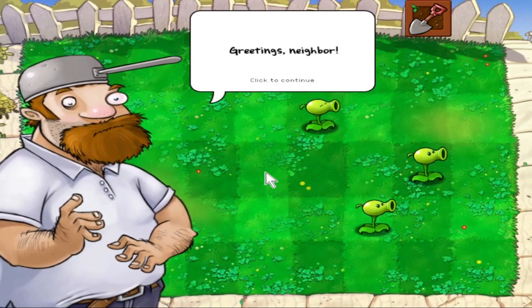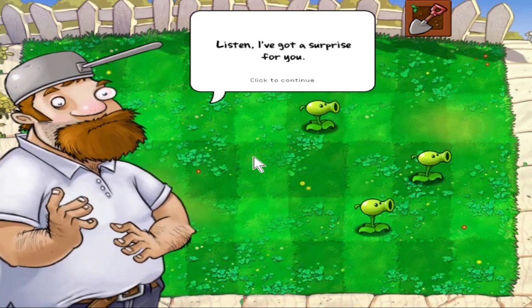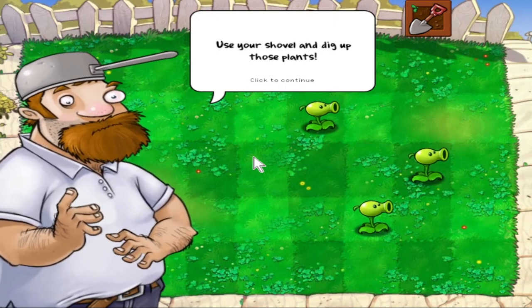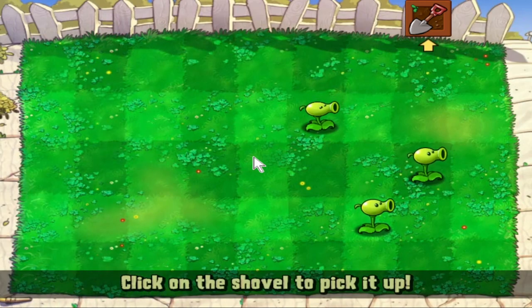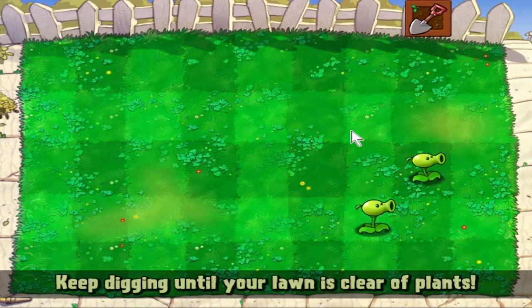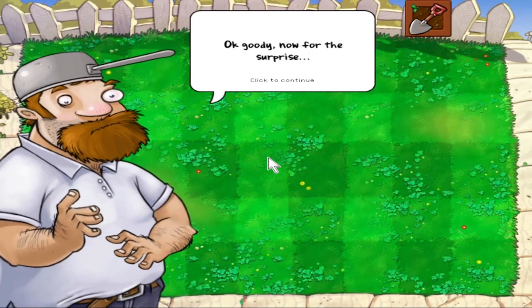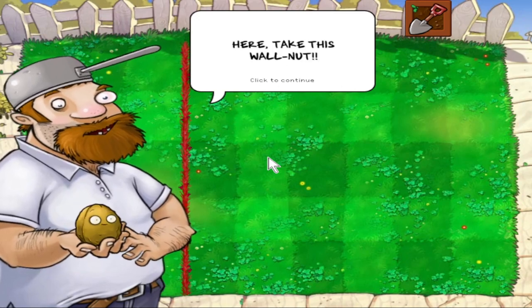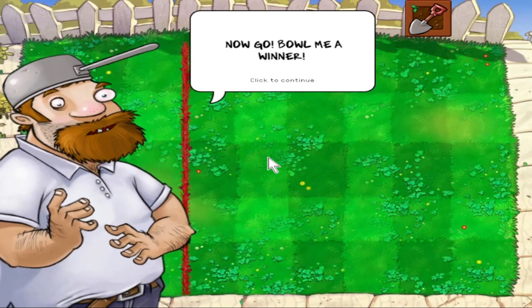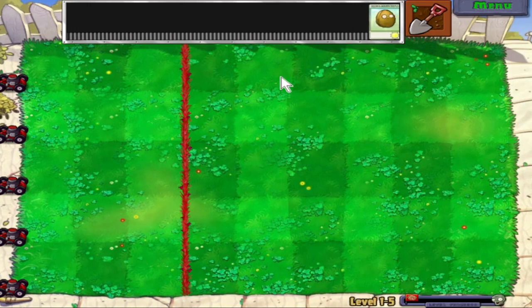Here we get introduced to basically the only character in the game. Greetings neighbor — the name's Crazy Dave, but you can just call me Crazy Dave. I've got a surprise for you, but first I'll need you to clear your lawn. Use the shovel and dig up those plants. Click on the shovel to pick it up, then click on a plant to remove it. Now for the surprise — we're going bowling! Here, take this walnut. Why'd I put a walnut in your hand? Because I'm crazy! Go bowl me a winner!